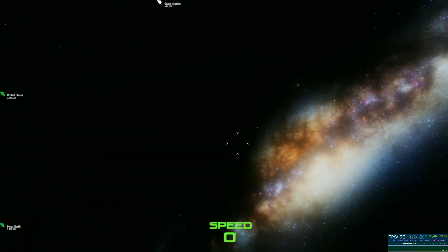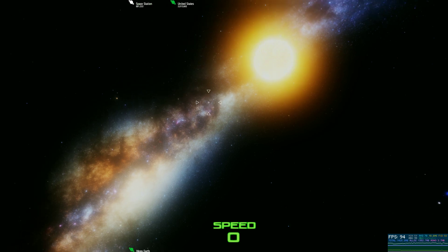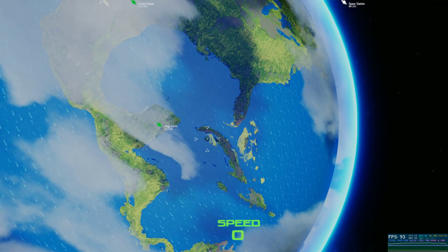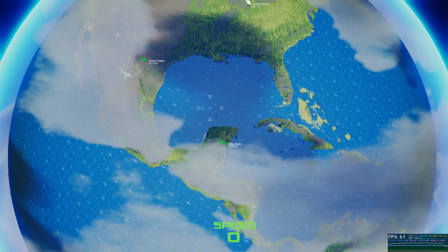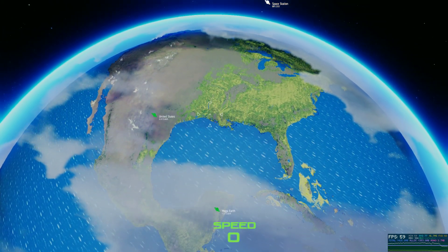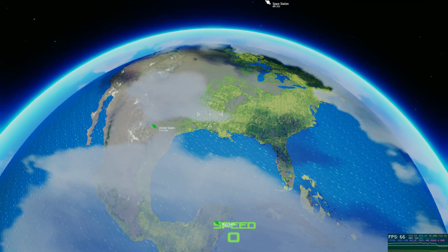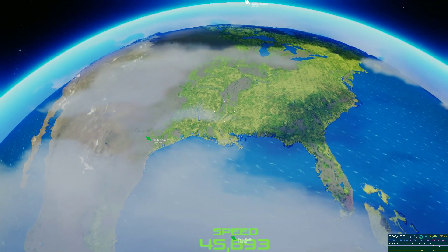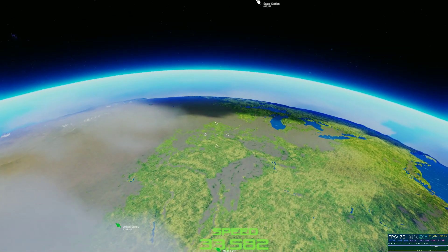If you look away from the planet you'll notice that the performance goes way up to 94 frames a second, but when I look at the planet here we have a big performance drop, and that's coming from the overdraw. That performance drop isn't actually coming from the shaders themselves but from the overdraw from the volume of cloud layers.